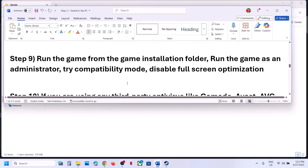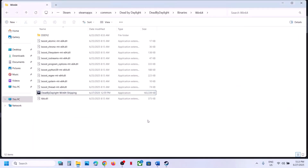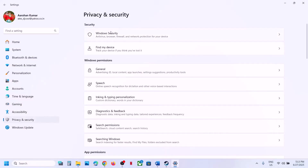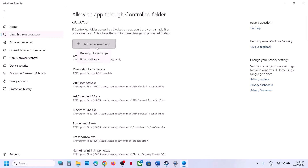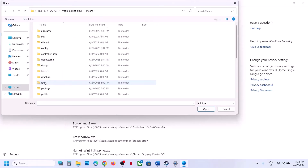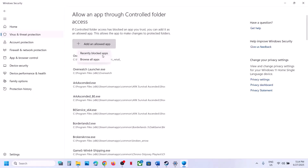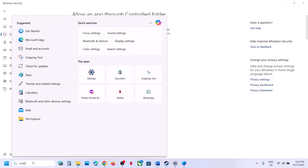The next step: if you are using any third-party antivirus like Avast, Norton, Bitdefender, McAfee, or whichever antivirus program you have, allow the game exe file or the complete game folder in your antivirus program. If you are using Windows Security, open Windows Settings, go to Privacy and Security (on Windows 10, click Update and Security, then Windows Security), click Virus and Threat Protection, scroll down and click Manage Ransomware Protection, click Allow an App Through Controlled Folder Access, click Yes to allow, click Add an Allowed App, click Browse all apps, navigate to the game installation folder, open the Dead by Daylight folder, Binaries, Win64, select the exe file, and click Open.